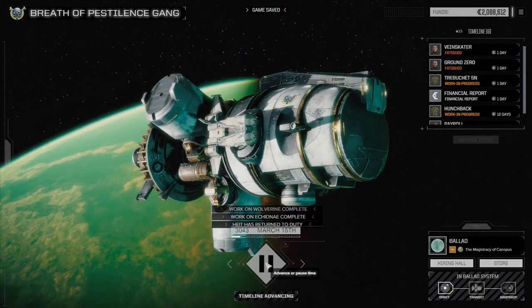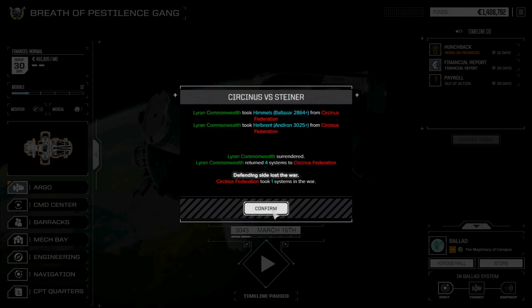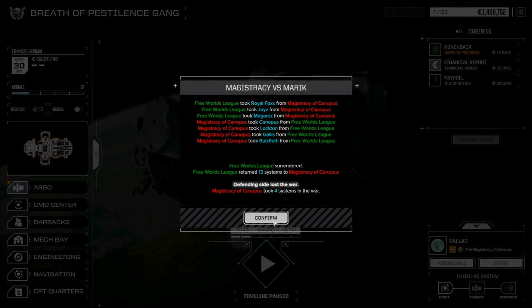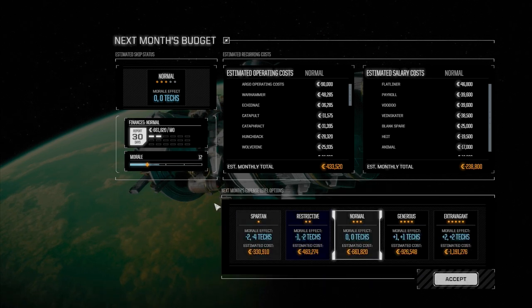Getting our mechs back - Luthien and Agamoni still fighting, Kentaro and Steiner still fighting too. Majesty versus House Mark, Free World's League surrendered and turned 13 systems to Majesty of Canopus. We earned 661,000 C-bills which isn't too bad.